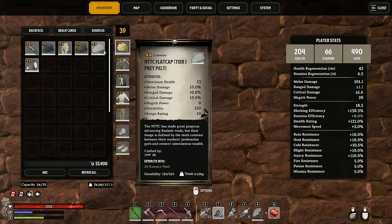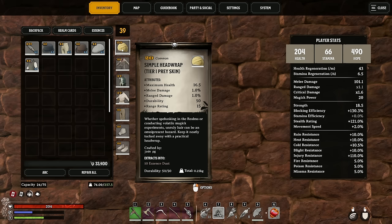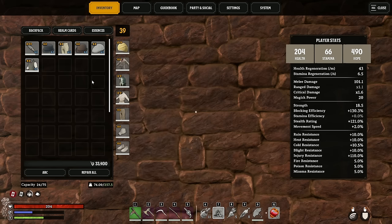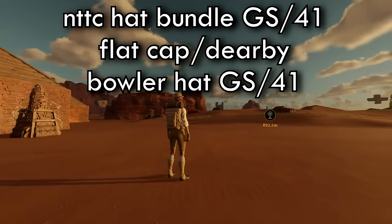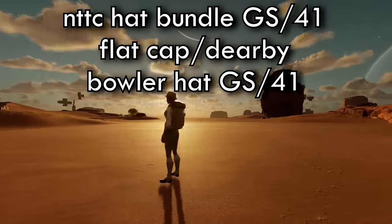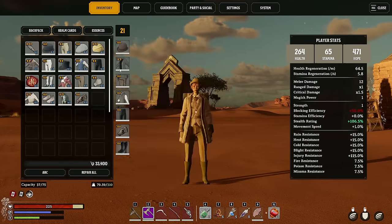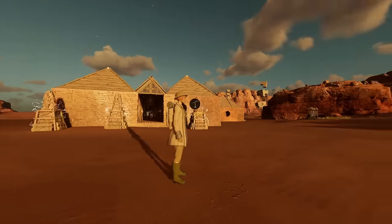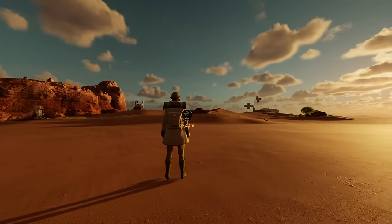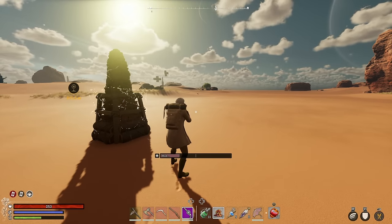To me the Flatcap is the best out of these. It's got better health than the Bowler hat, only slightly less than the Derby hat, and it doesn't have any magic — that's the one thing the Bowler hat does have, a magic score of 2, but that's not going to do much in the early stages. Here's a visual detour showing the hats mixed in with the NTTC stuff. That was the Bowler hat and here is the Derby hat — slightly darker, showing more green compared to the more pale beige of the Bowler. And the Flatcap is the best one.